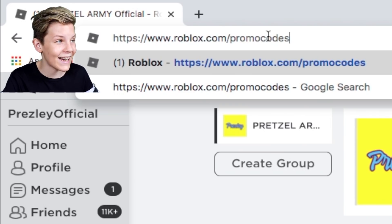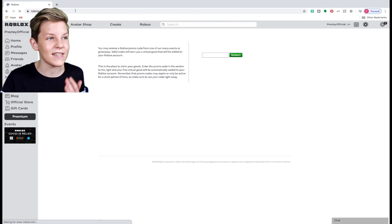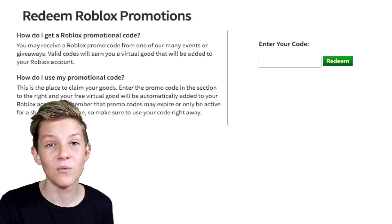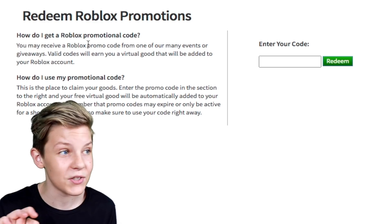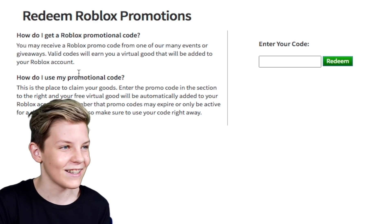Once you press enter or return, it will take you to the page where you can put in some Roblox codes. I've got a few codes here plus an Adopt Me code, so it's really cool.